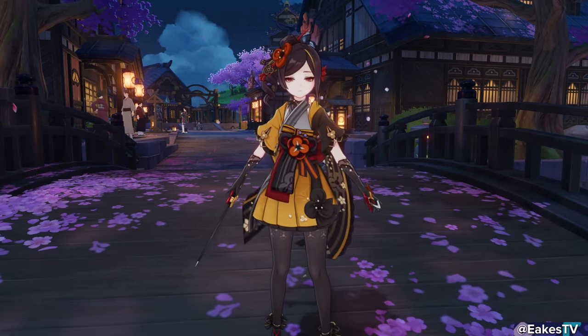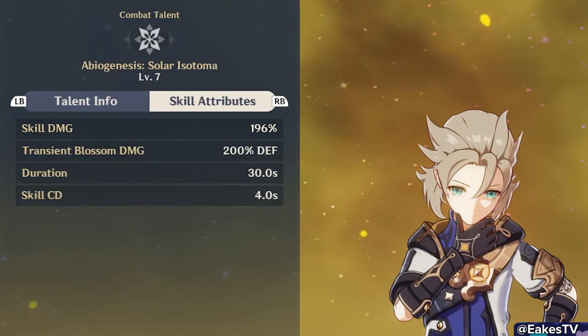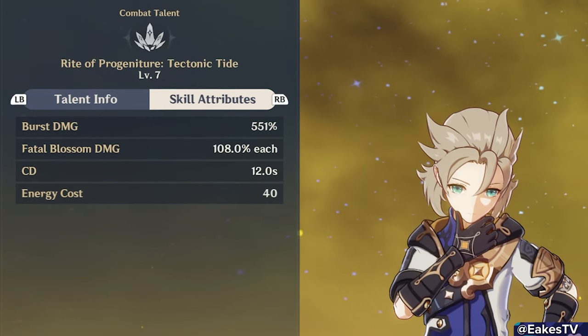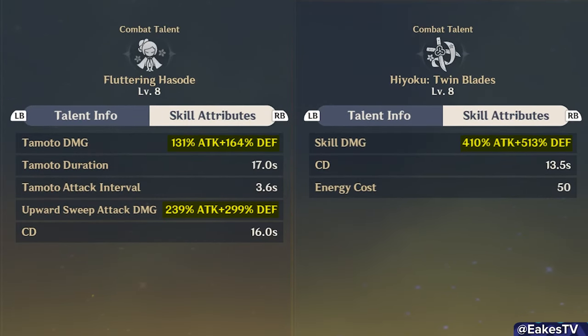Let's go over some need-to-know tips about Chiori's kit. First, let's clear the air about her dual scaling. Dual scaling is not split scaling. Split scaling is something like Albedo, where his skill scales with defense and his burst scales with attack — that usually sucks because investing in one means not investing in the other. With Chiori, all the attack you get will help and all the defense you get will help. This is dual scaling, and dual scaling is very cool.